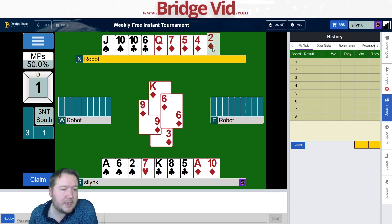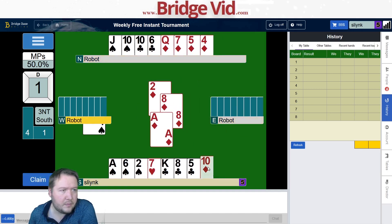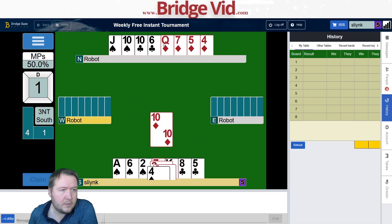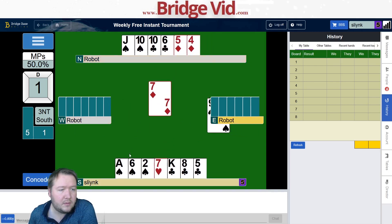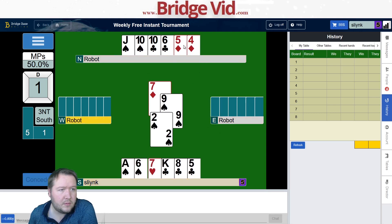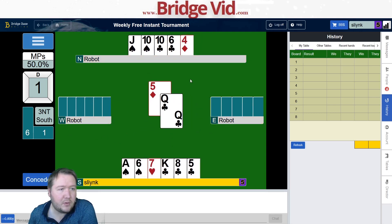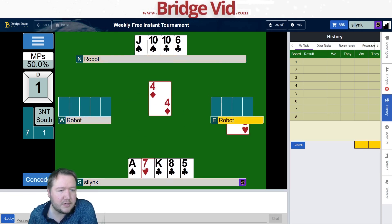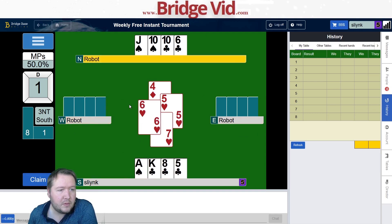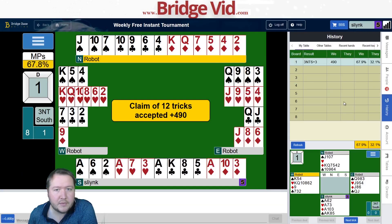Do I want to cash all my diamonds? I don't see why not. I just want to keep this club discard over there — oh, queen-jack doubleton! Beautiful. So I've got the rest of the tricks here. Making plus three, 68 percent.